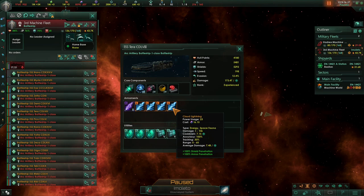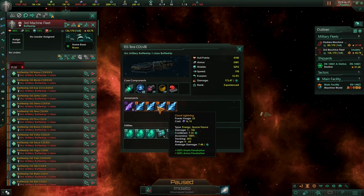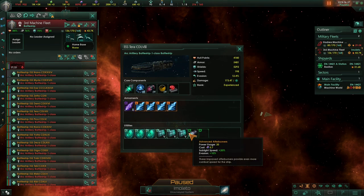Going straight for the shields and armor and then straight to the hull is quite effective. Just remember to tell your ships to close to medium range so you're using all of your weapons — don't stay at artillery range or you're not using your fleet's full power. Alright, let's switch to armor hardeners and see how that changes things.